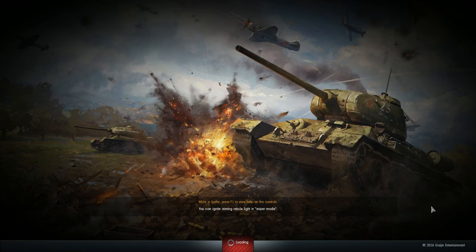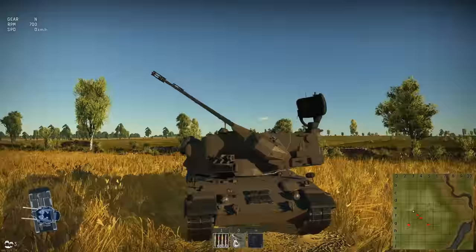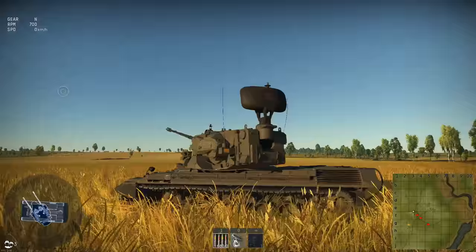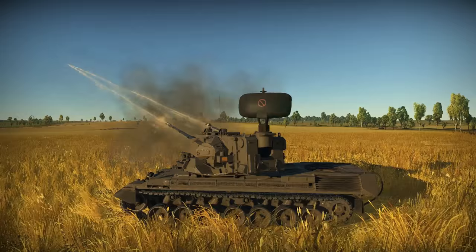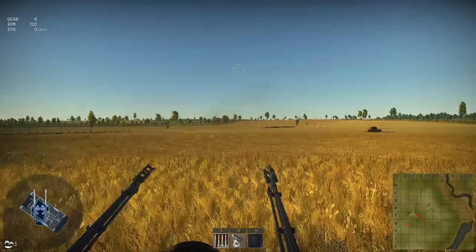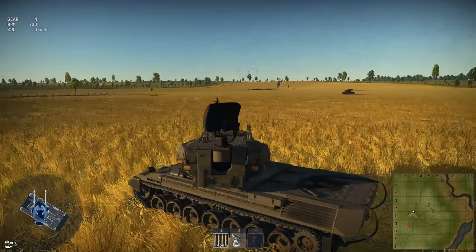Turret rotation now — I hope they have an ejection system for the shells, but there's no ejection system for any tanks that should have one in the game, so I doubt it. Look at those guns — how high can they go? Oh my gosh. Okay, let's go with some test firing here — fire one! That is lovely, beautiful. See that little trapezoid rectangle right there? I think that's where the shells would eject if they had that modeled.